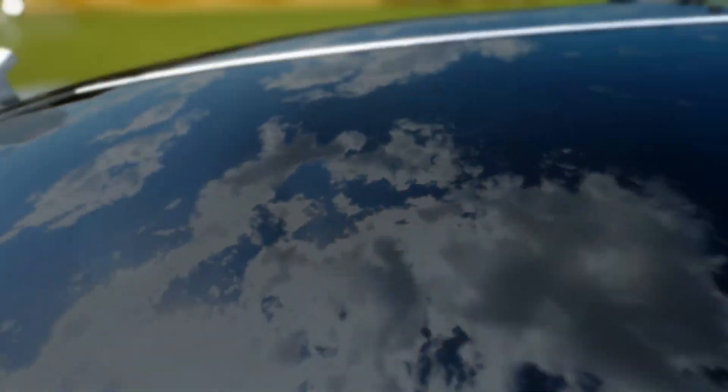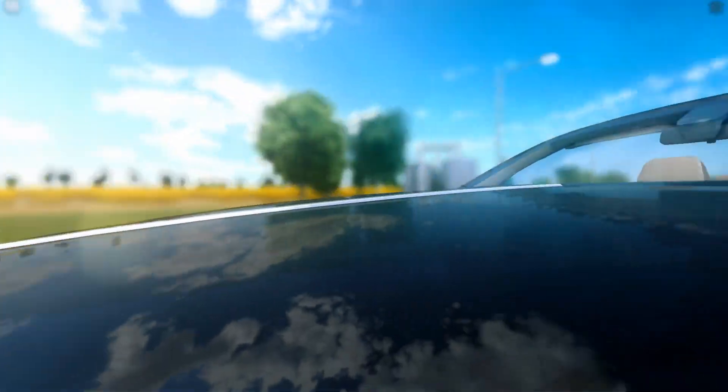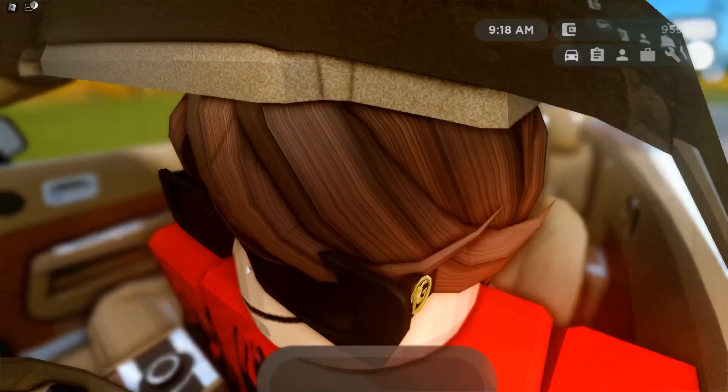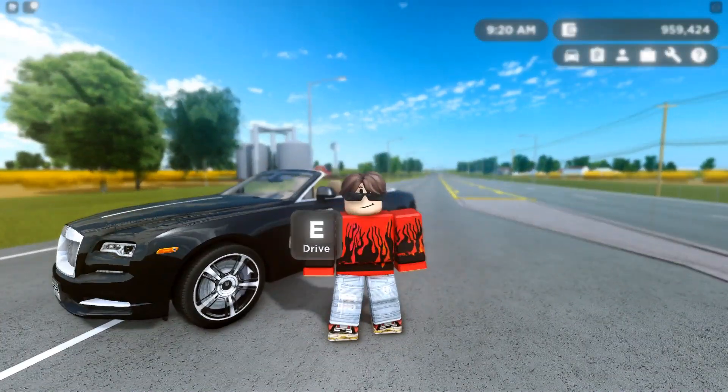That's kind of all there is to it. I'll get one more look, just kind of showing y'all. And when we get out of the car, it disappears. And yeah, that was the first hidden feature. Let's move on to the next one — and I don't know why I keep saying 'glitch.' Hidden feature. I apologize.